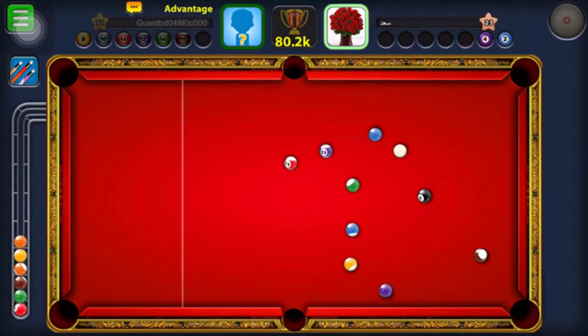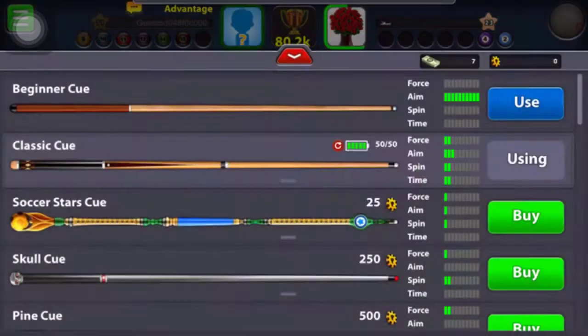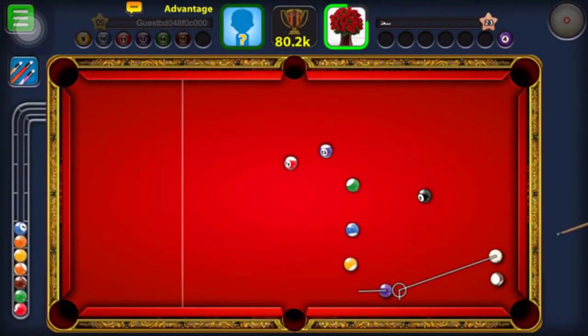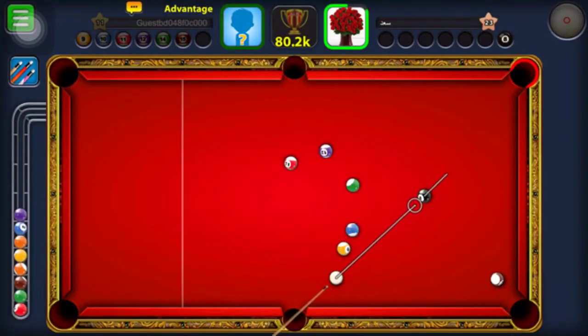If we lose this match it's my mistake because I didn't use a powerful stick. Although I can't because I'm not having any stick right now. I also have another hack called full aim — you can see my aim in this game.